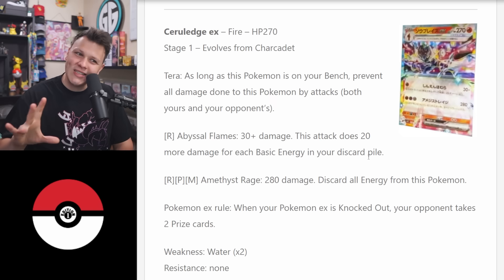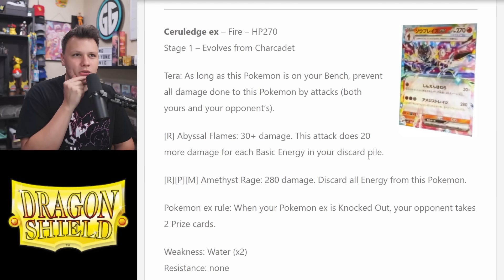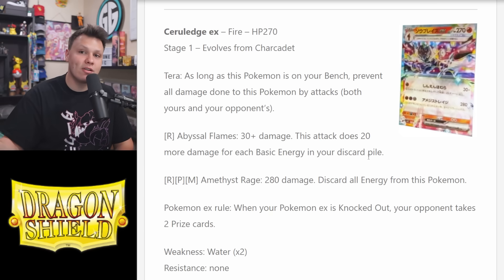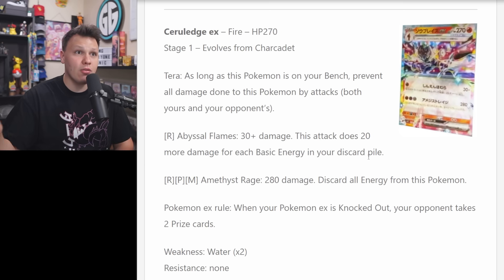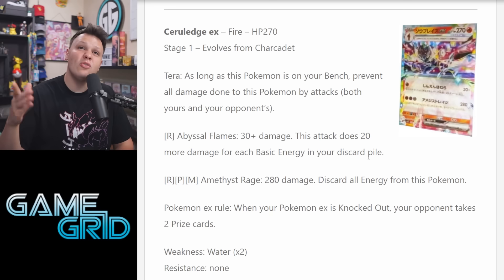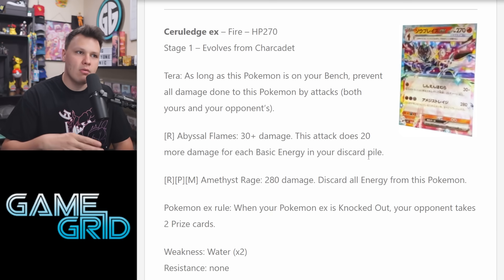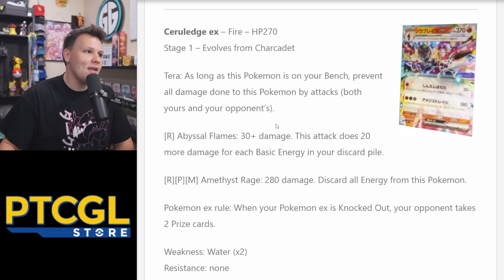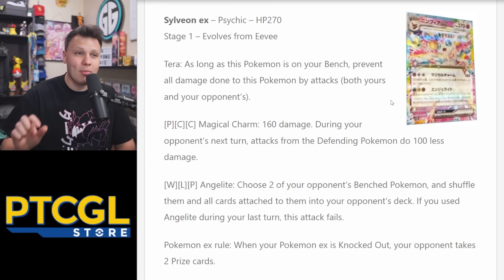Theoretically you could put the stadium in play, evolve to Ceruledge EX, bench four Drillburs, and discard 12 Fighting energy from your deck. There's also Rapidash in the format — a Stage One — whose ability lets you discard a Fire energy from your hand to make your Fire Pokemon do 30 more damage. So every fire energy discarded through Rapidash adds 50 more damage on that turn, meaning you don't even need 15 energy in the discard pile for big one-hit KOs. Drillbur gets Fighting energy in the discard, Rapidash gets Fire energy in, and Abyssal Flames swings a lot harder.